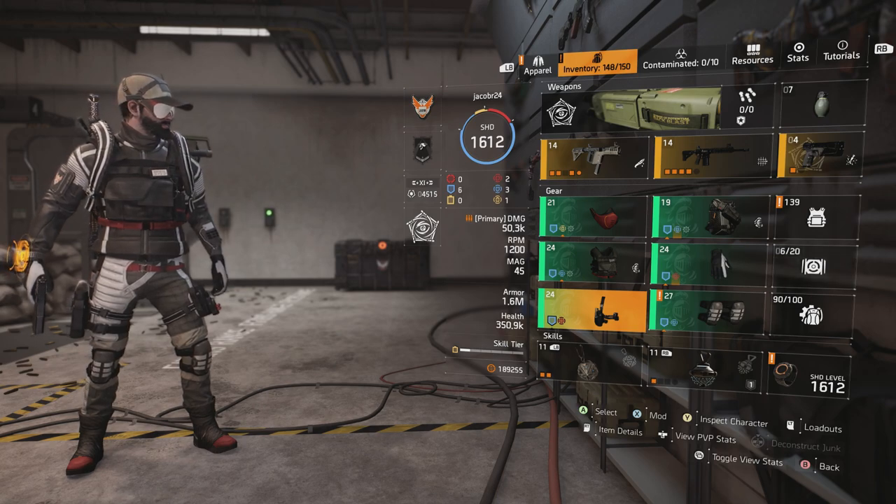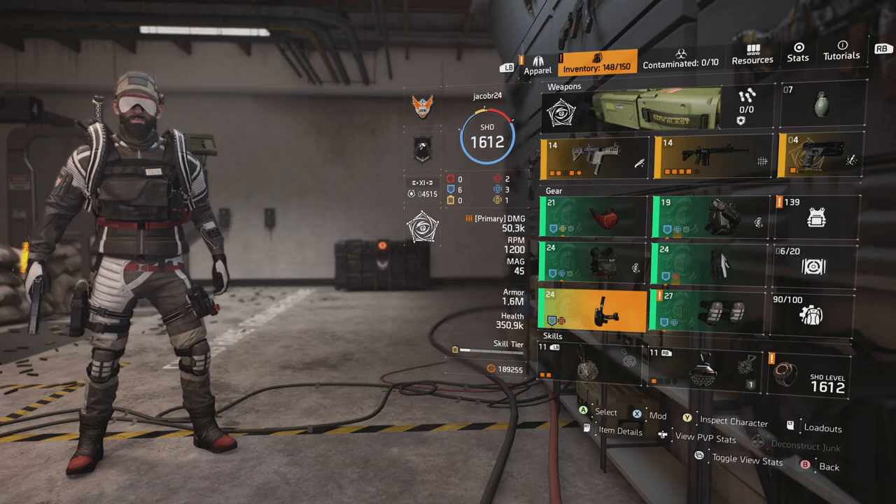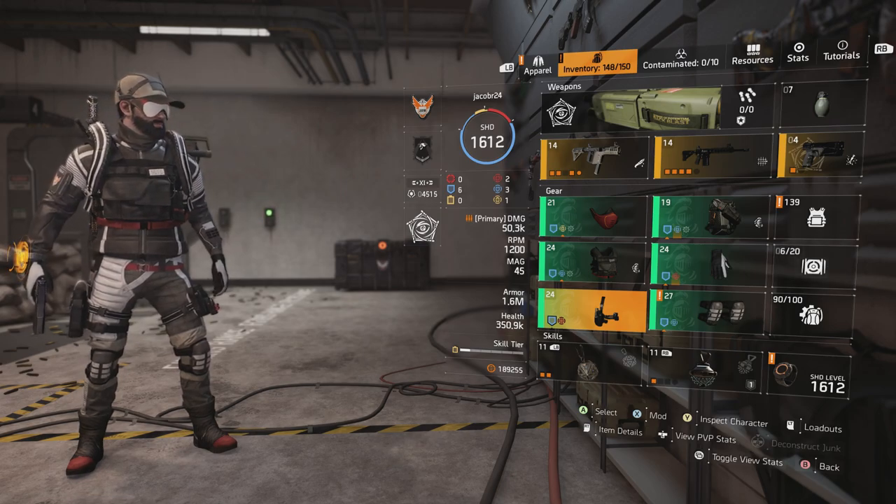If you have the premium track, you will get the exclusive outfit, which is the white and black tactical style outfit that you can see on the left.